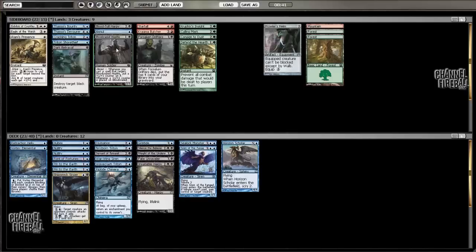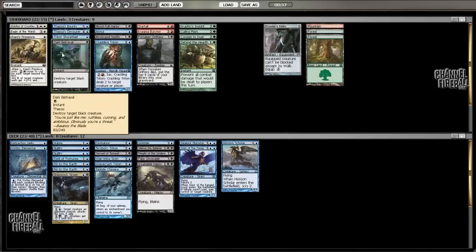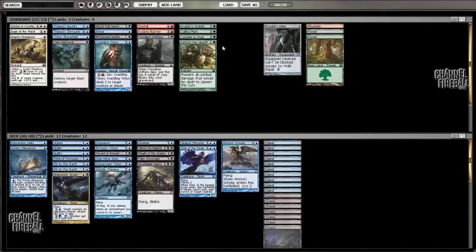Against aggressive decks we'll sideboard in the Triton and the Hoplite to get a little faster, maybe cutting around Horizon Scholar. I think in this version I'll go with this build. The draft was tricky, but I think our deck turned out pretty well — I'll be back for round one.